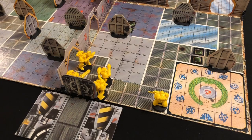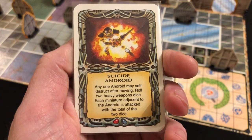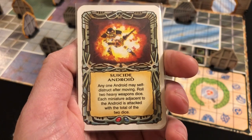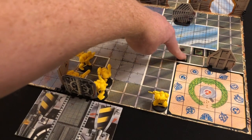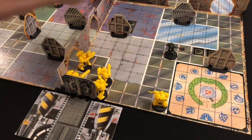It's the alien player's turn. We draw an event card: Suicide Android - any one android may self-destruct after moving. As we have to play this immediately and there are no androids on the board, we just discard it. That's a good start. Let's move some blips - one, two, reveal - it's a Gretchen. He moves one more space and takes a shot at our bolter with two white dice: double zeros.